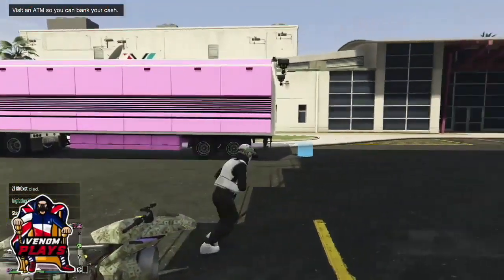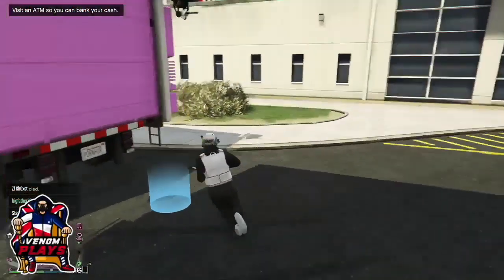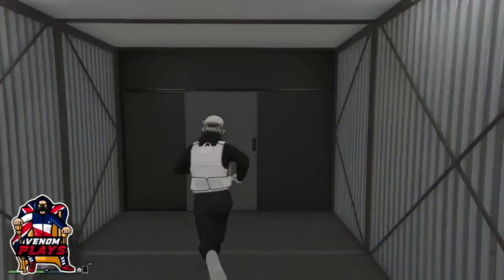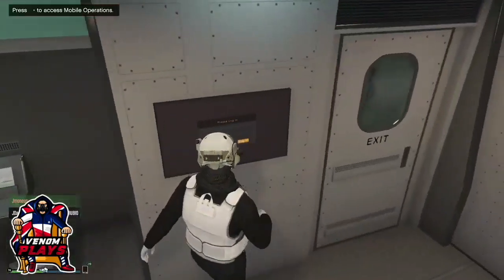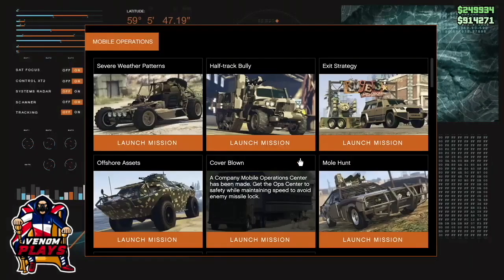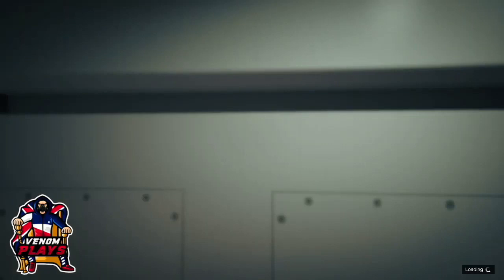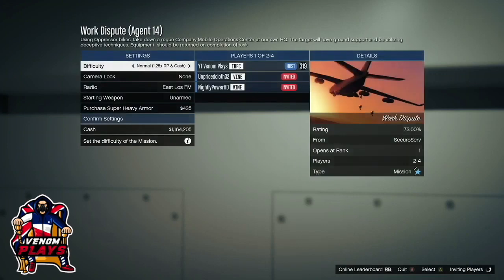Welcome back to a brand new video! Today I am going to show you how to get the black joggers in GTA 5 Online. This glitch is super easy to do. All you need is to have your friend start up the Work Dispute mission, which you can start within your MOC trailer. To get the black joggers, you need to join your friend third in the mission. This is also how you get the red joggers — you simply join your friend second or fourth to obtain those instead.